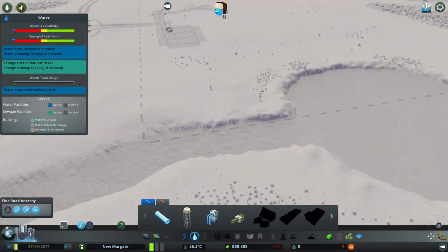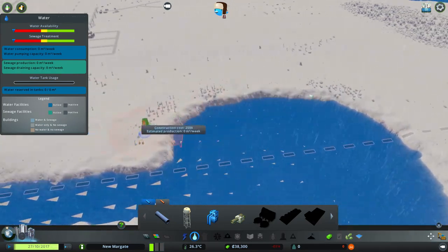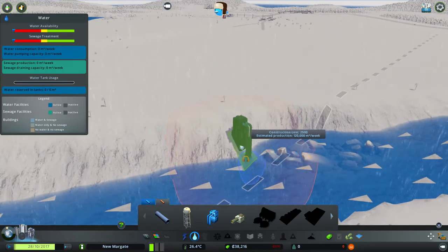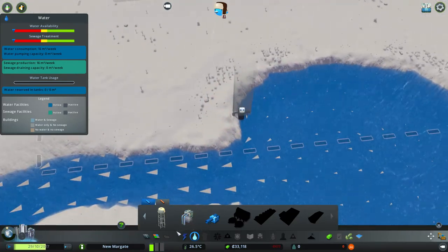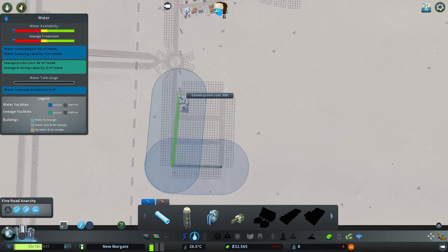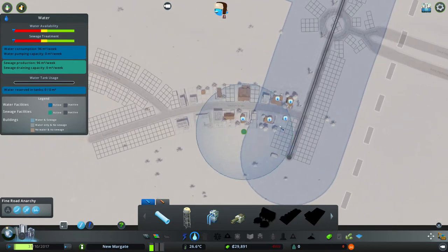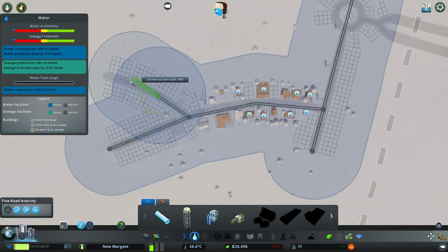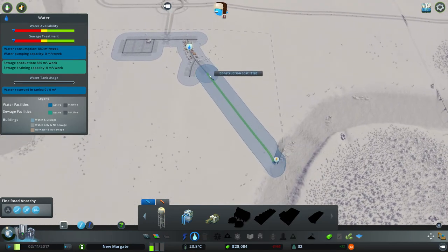Water now. We need a poop chute - better known as a water drainage pipe. We need a water pump. And if you don't know, it's best to keep these away from each other. So we have a nice running stream here with the sea. So might as well put a water pump here, and another water pump over here. And we'll have this - it's like a poop creek. It's like the sort of place you'd be without a paddle. Would help if you link that up.